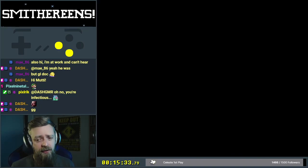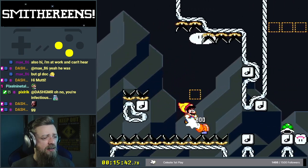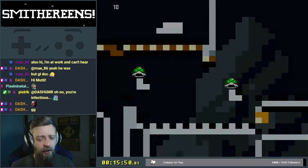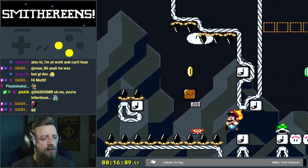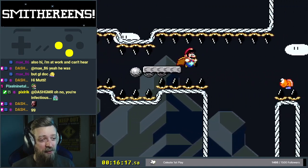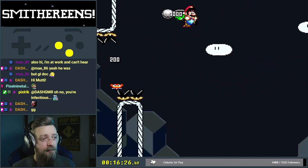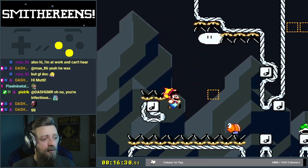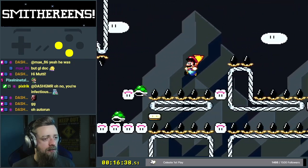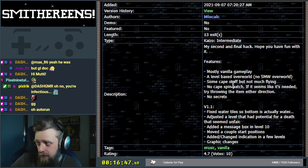Spin those dudes, I guess. I can't actually press left and right on the controller — I've got no agency over left or right. I'm facing the wrong way. I can't turn myself around if I'm facing the wrong way. Wow, that's interesting. Keep spinning until I'm facing the correct direction. Where does it say — no cape spin patch? If it seems like it's needed, try throwing the item either direction.